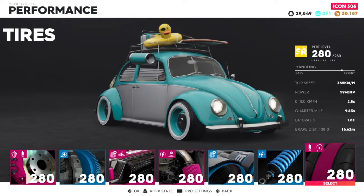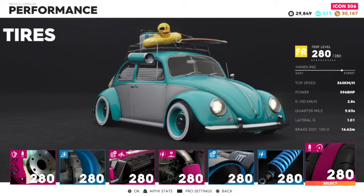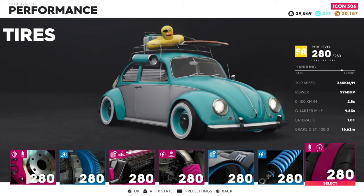So these are the stats at max path level: the top speed is 365 km/h, and the power is 596 horsepower. That is crazy fast — it's a Beetle, I don't understand how it's that fast. Wow.